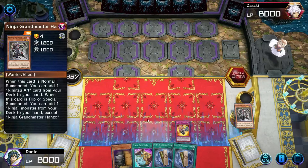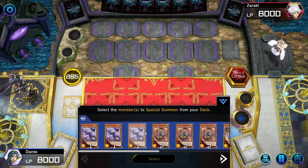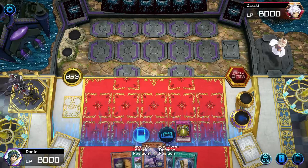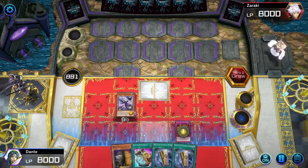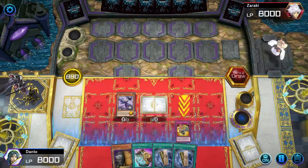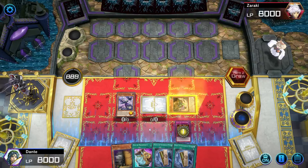Then immediately in the draw phase I'm gonna activate the Duplication and tribute my Hanzo, which then allows me to special summon a number of ninja monsters with combined level equal to the tributed monster. I'm gonna go for a face-up Tobari, face-down Tobari, and also the Green Ninja face-down as well. It's really important to go like this because you need Tobari and the Green Ninja onto the field — then activate these effects.